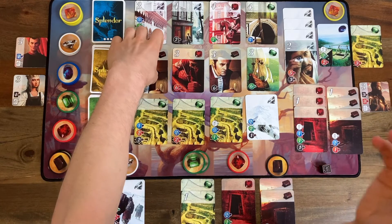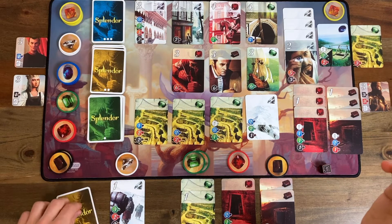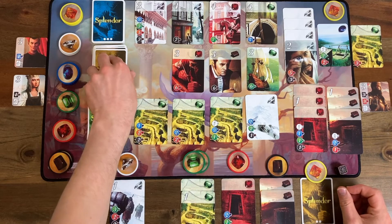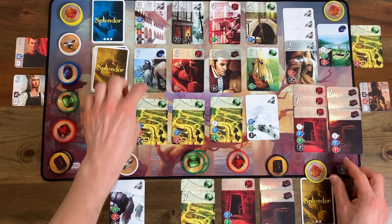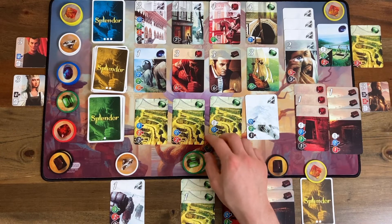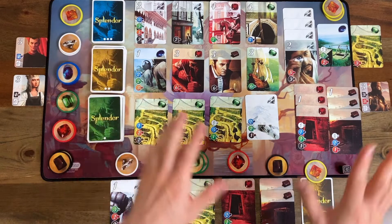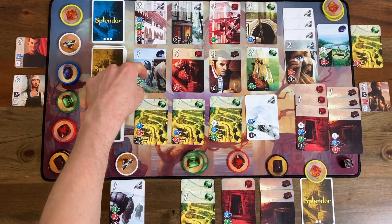Yeah, I think I'm desperate enough — I'm gonna go ahead and do that. I'll spend my turn reserving this card, which gives me a gold. I'll put that over here. I can buy that at a later date. Back to the AI, who can't take that card without another gem, so I'm okay. We roll — looks like a five. There's the gold. I could not be rolling better for this AI. So it's gonna take that next turn.